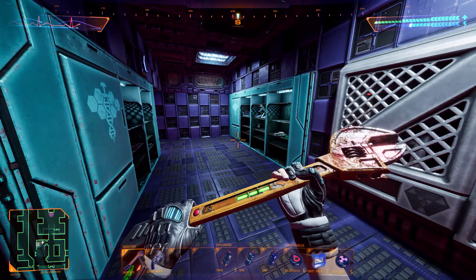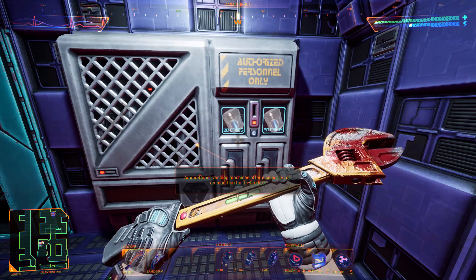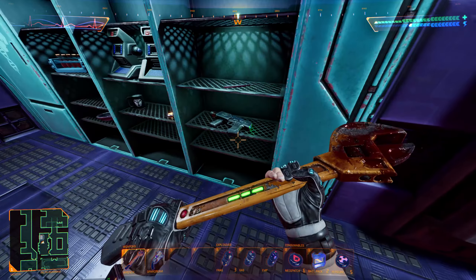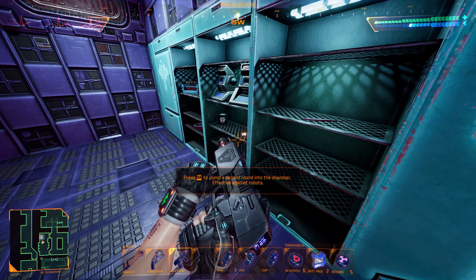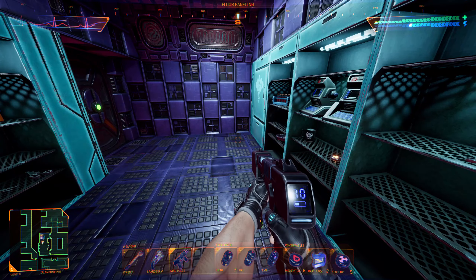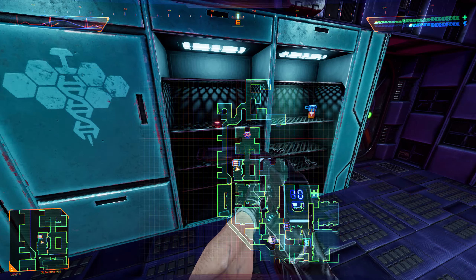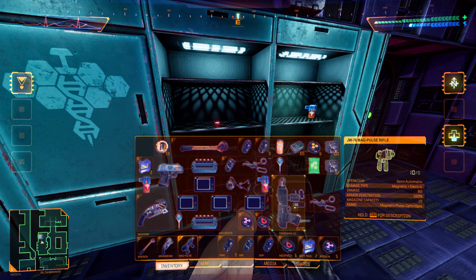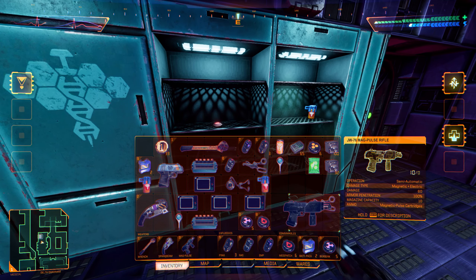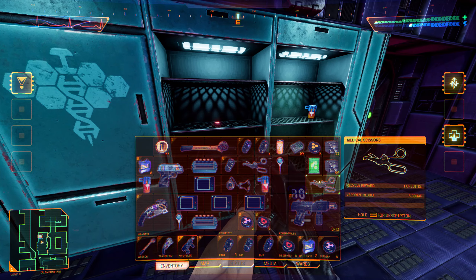Ammo depot vending machines offer a selection of ammunition for tri-credits. So this is the armory. Press T to pump a second round into the chamber — effective against robots. The tutorial isn't really telling us a lot this time around. The mag pulse rifle — it's electromagnetic, I believe.